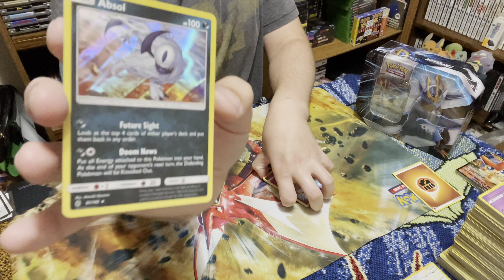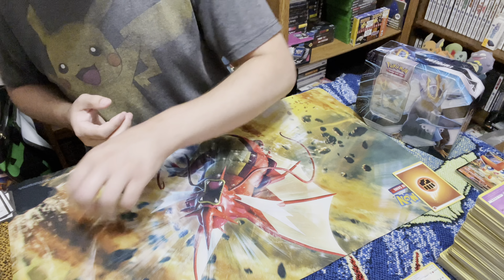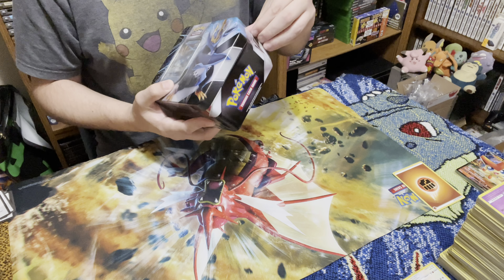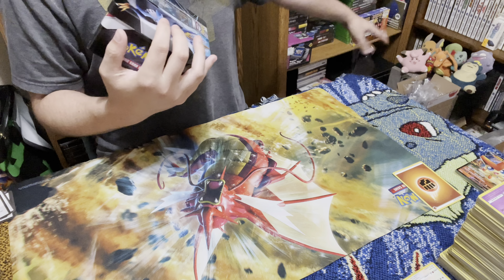Our final card is a regular holo Absol - nice, I really like Absol. Absol is cool. Not too bad, I like that for Guardians Rising. Now let's go ahead and find out what's going to be in this last tin - whether it's going to be all the same cards or maybe one or two packs that are different. We won't know until we get in here.